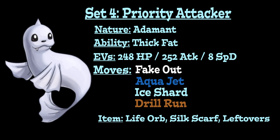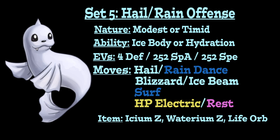For the item, Life Orb considerably boosts the power of all attacks, which is useful since Dewgong isn't the strongest Pokemon. Silk Scarf increases Fake Out's power since it boosts Normal-type moves, and because you'll almost always use Fake Out when bringing Dewgong in, that added power is valuable without the Life Orb's HP drawback. Leftovers is also an option for sustain, which matters because being an Ice type weak to Stealth Rock limits switch-in opportunities — Leftovers helps keep Dewgong healthy for multiple switch-ins.